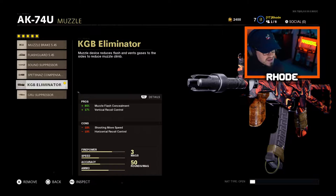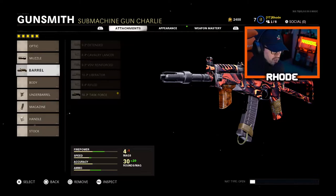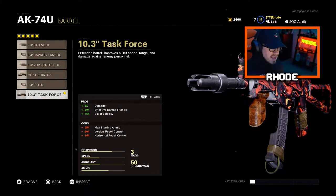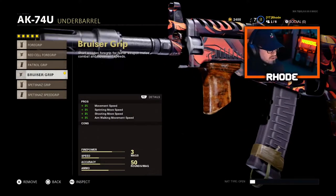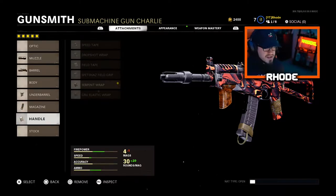For the muzzle we're going with the KGB Eliminator, which gives vertical recoil control and flash concealment. For the barrel, running the Task Force barrel — damage, effective damage range, and bullet velocity, which is pretty overpowered. Under barrel, run the Bruiser Grip. For the magazine, running the 50 Round Fast Mag. And for the handle, running the Serpent Wrap. This thing is a melt machine — you guys are gonna love this class setup.